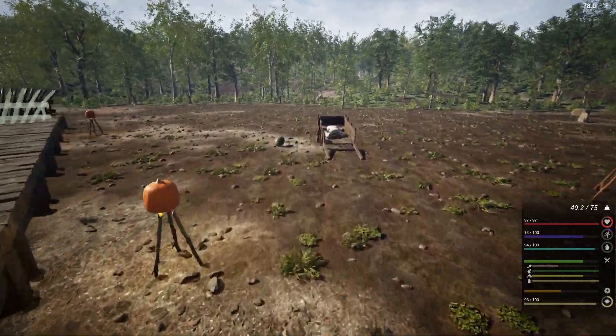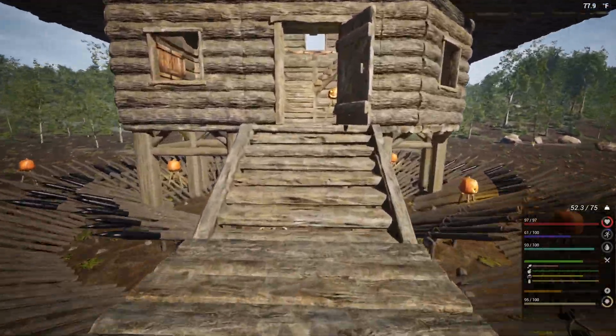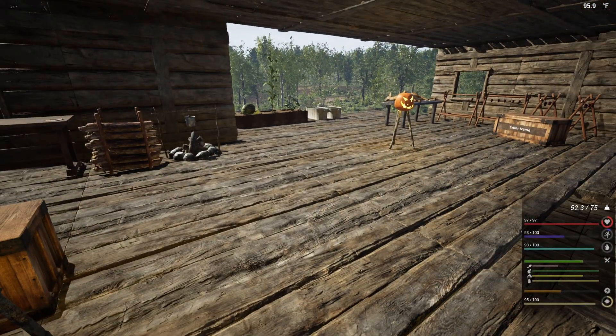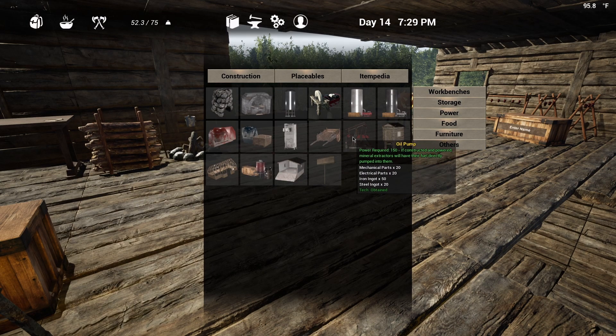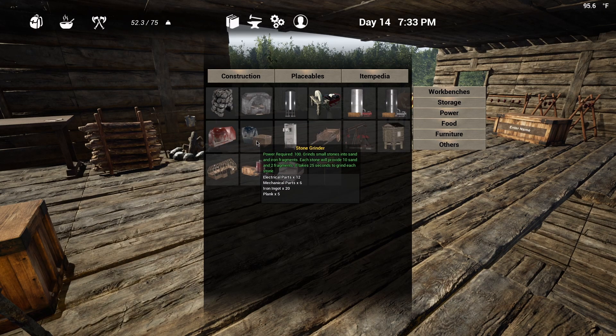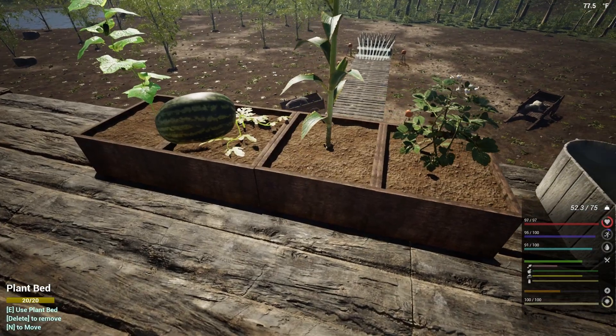I need to get a rock extractor down here as quickly as possible, and I think our big thing even before the refrigerator is to get that oil pump going. If we can get this going with eight wind turbines, that's going to save me a ton of headache with fuel and it'll be a constant thing. The stone grinders are going to be run by solar panels which will only be during the day since I'm trying to stay on that day-night cycle. All right, looks like these are all good to go.